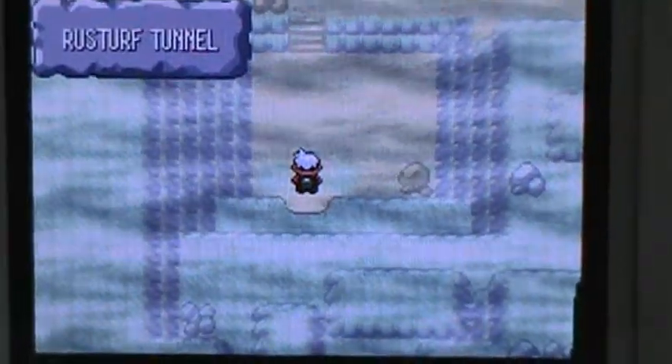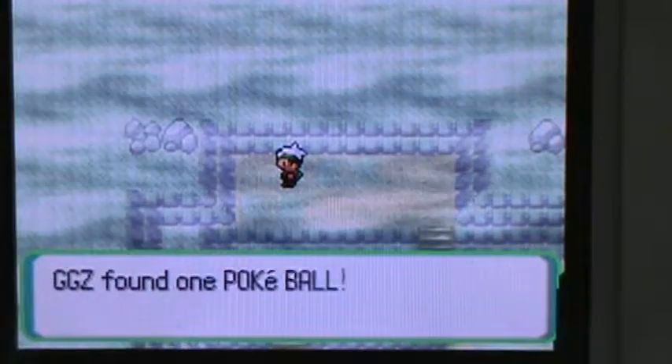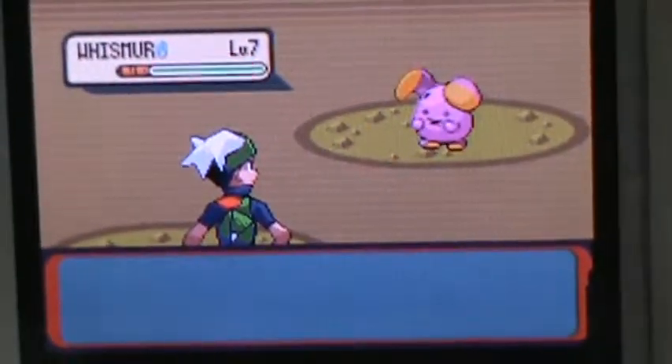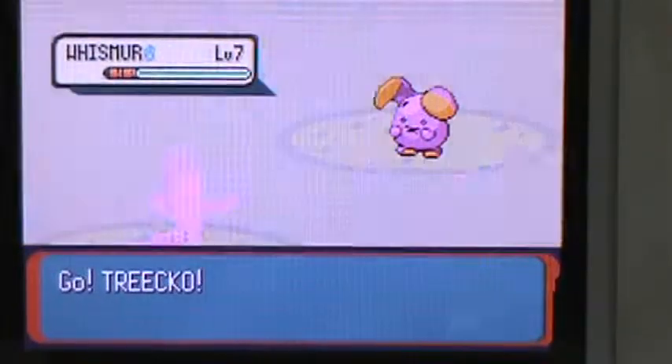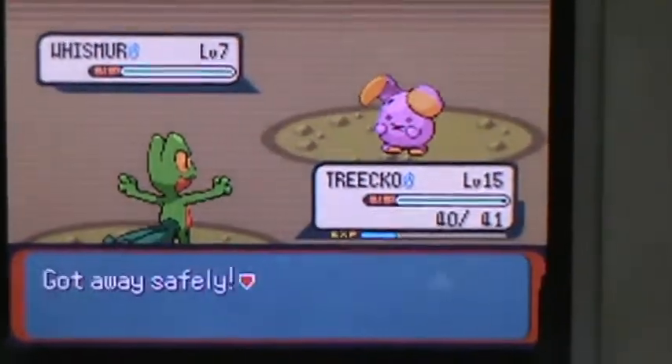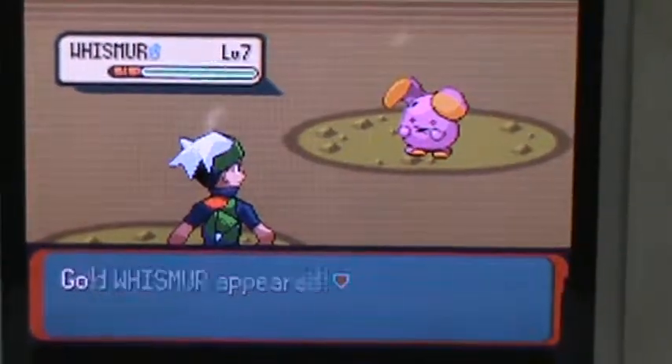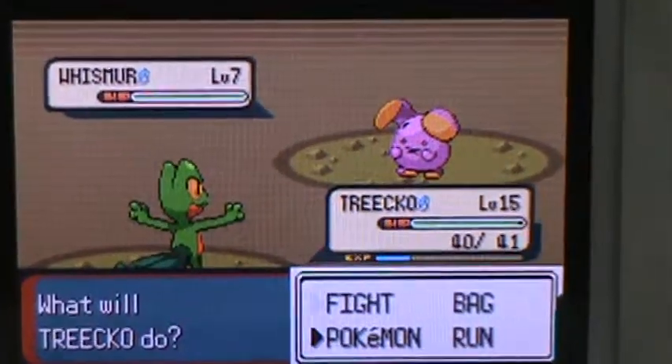Anyway, here we go — Rusturf, whatever the heck that was. I think this is Mechamp, or I could be completely wrong. Stupid wall. There's a lot of Whismers in here. And then later, I think you might be able to find Loudred. That was my beanbag, by the way. I should have bought a Repel.